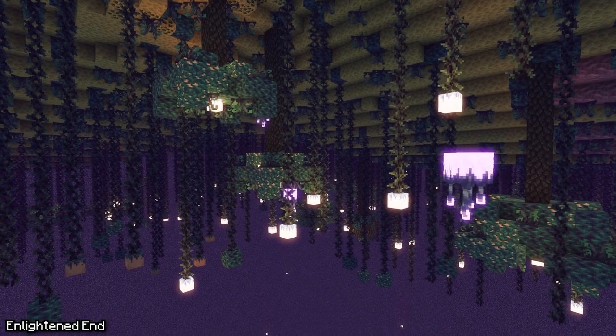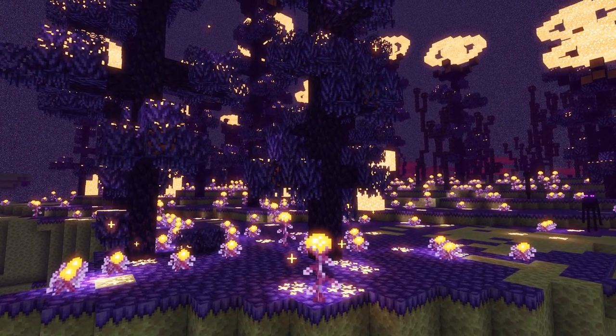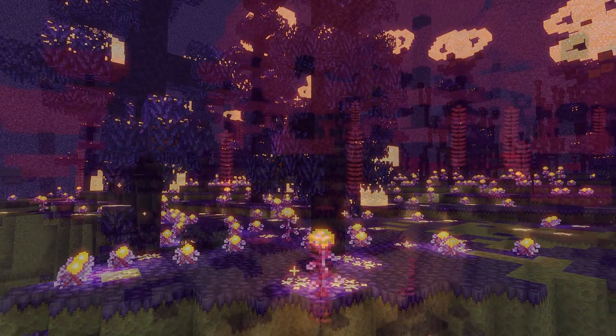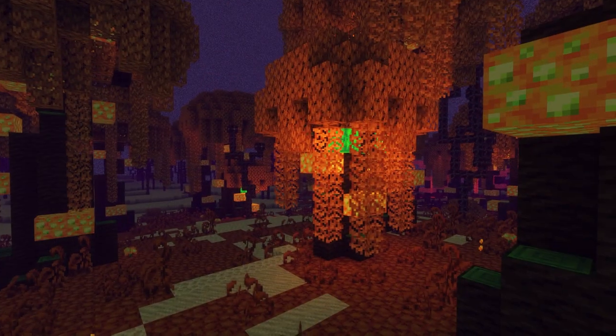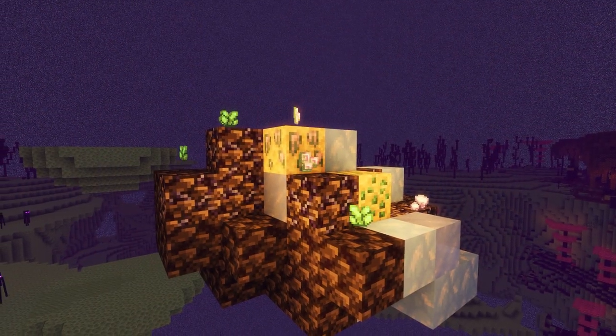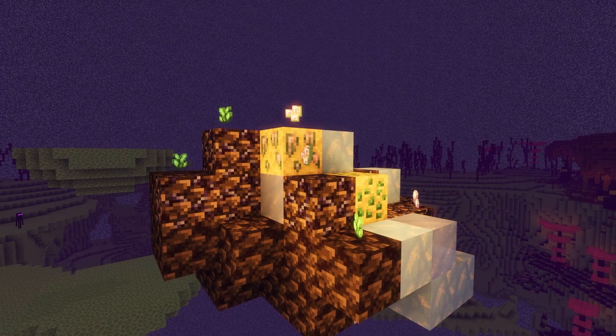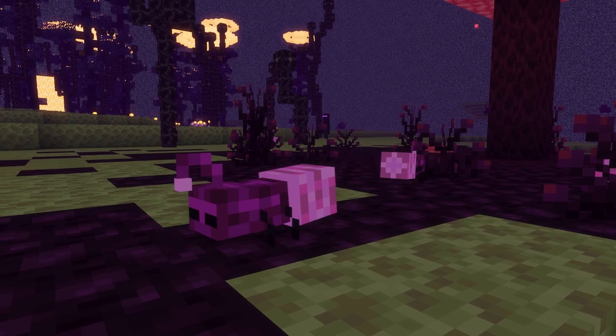This next mod is called Enlightened End. This mod aims to update the end dimension by making it more diverse and livable. It adds new biomes, mobs, and blocks with unique features. New biomes have been added to spice up the end, and you will also come across new materials such as malachite, kobold, bismuth, and more. New mobs have also been added to accommodate the biomes.